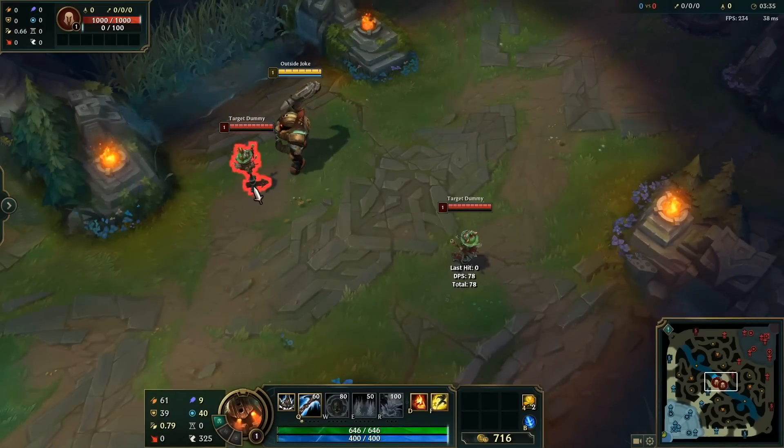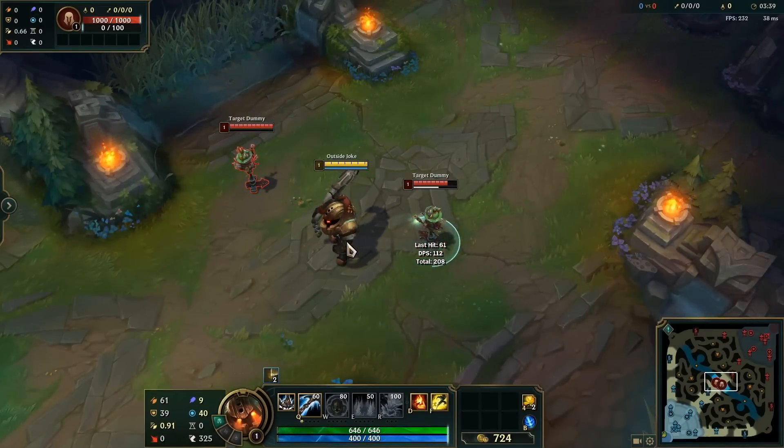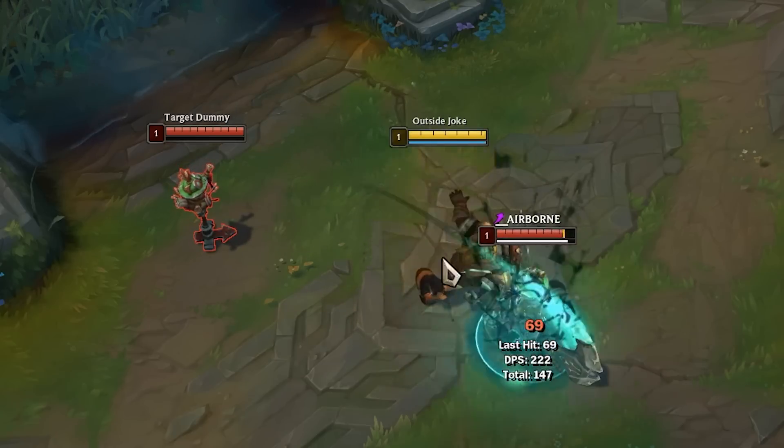When playing Nautilus, you can auto and then Q at the very last second to stop your body from turning and giving away the direction you're hooking in. Something that even Doublelift is vulnerable to.